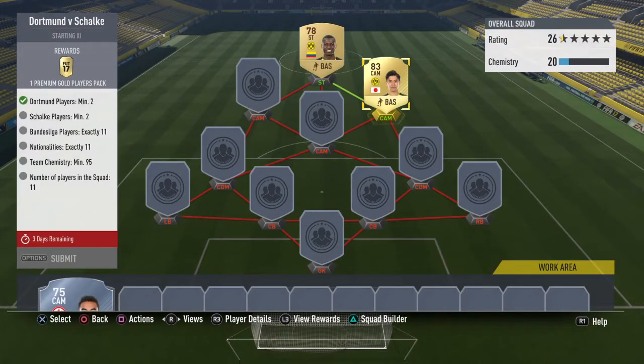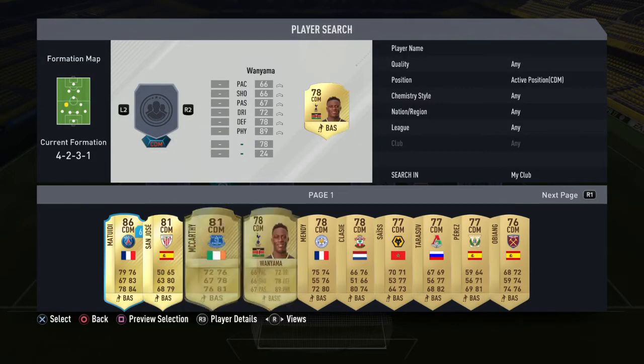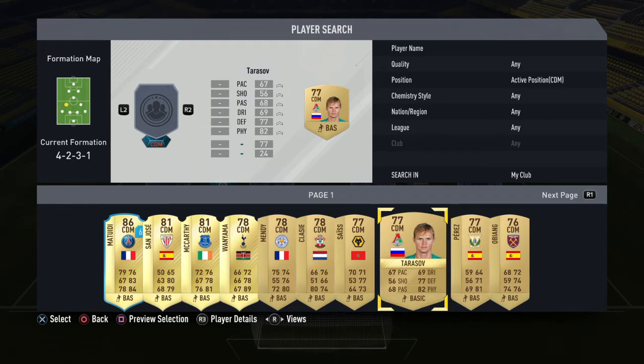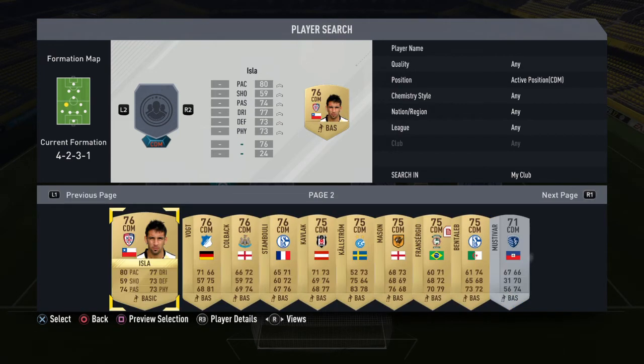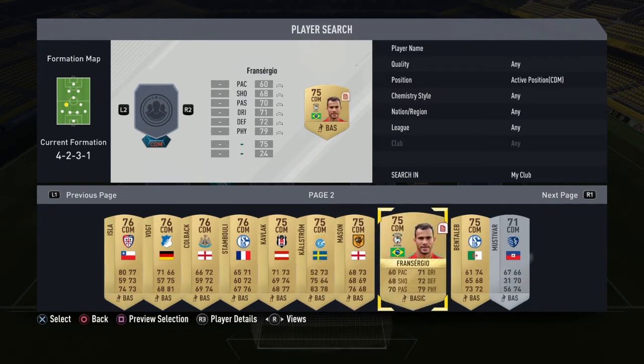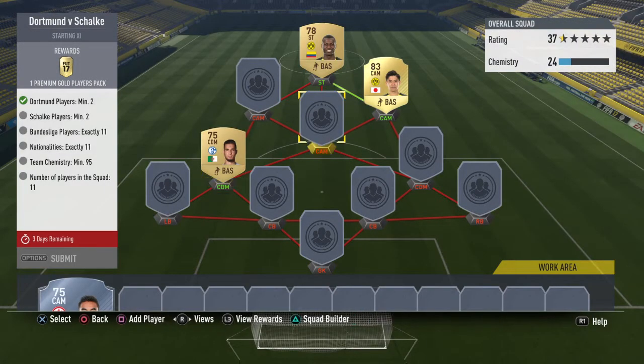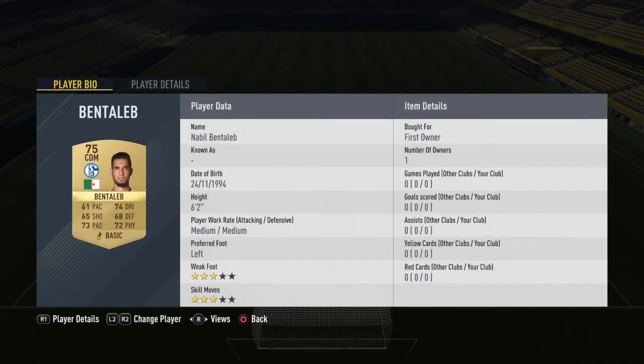Now I'm moving to Schalke. The first Schalke player is the CDM, who is Algerian — Belhanda, the Tottenham player. I got him in a pack as first owner, so he benefits from loyalty of course.